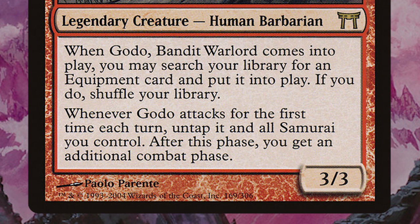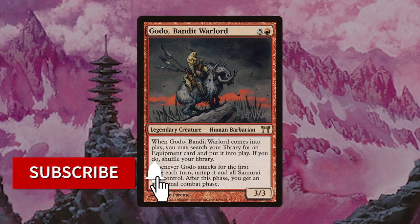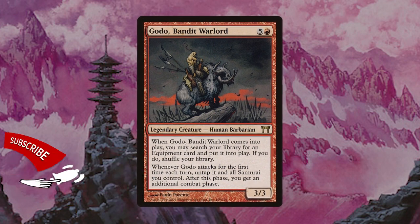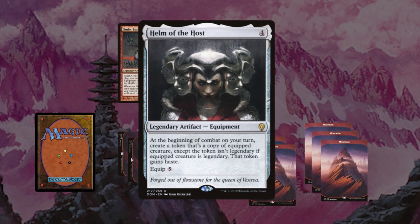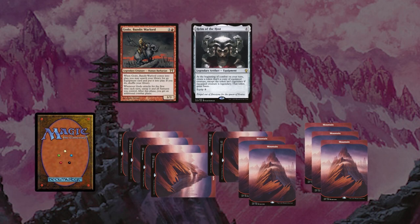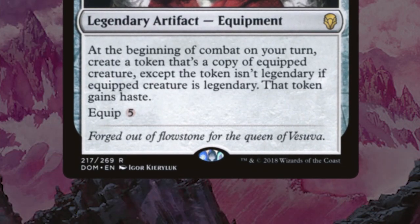Now let's go over the main combo, which will allow you to win the game the same turn you cast Godot. The most basic version of this does not require a single additional card, just Godot himself. The core combo is fairly simple. You cast Godot and fetch Helm of the Host, putting it directly into play. Why is this equipment such a game ender with Godot? Each line of text is absolutely essential — like American Indians hunting buffalo, not a single piece goes to waste. Helm of the Host says: at the beginning of combat on your turn, create a token that's a copy of equipped creature, except the token isn't legendary if the equipped creature is legendary. That token gains haste.